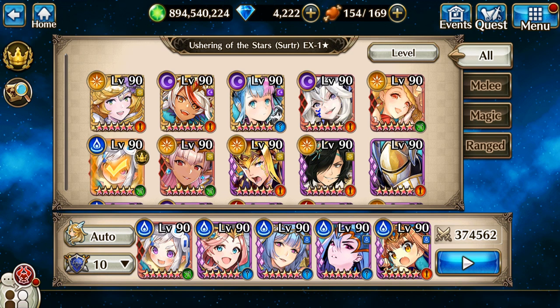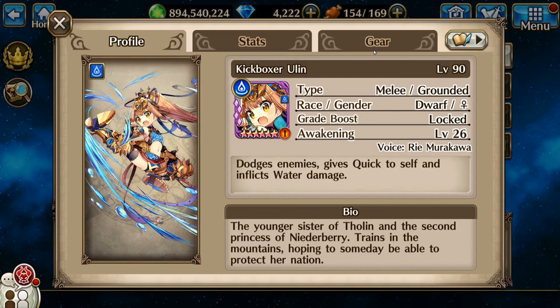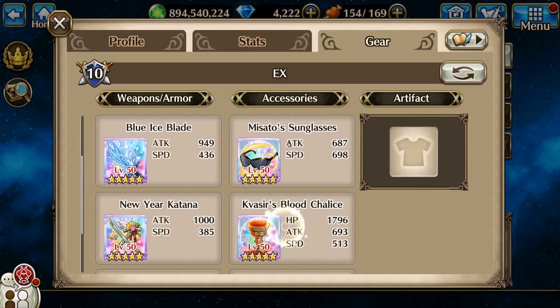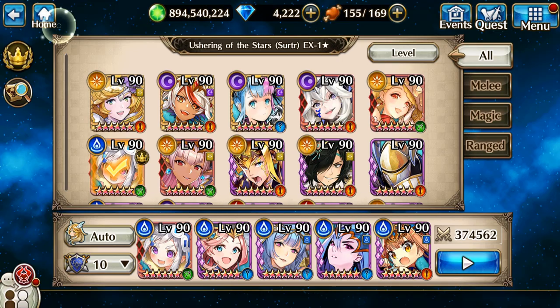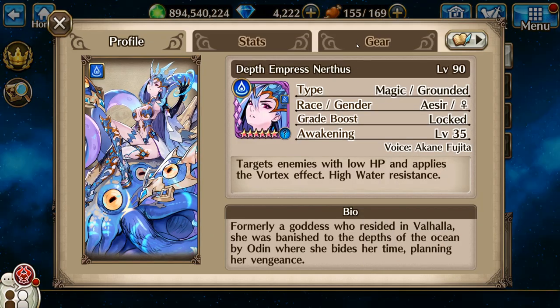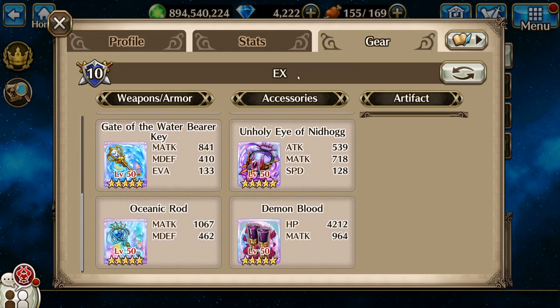Hello everyone, Azumi here, and this time we're going to do Excerter. So first in my party is going to be Ulan. Second is going to be Nerthus, Fully Awakened, for the Dispel.